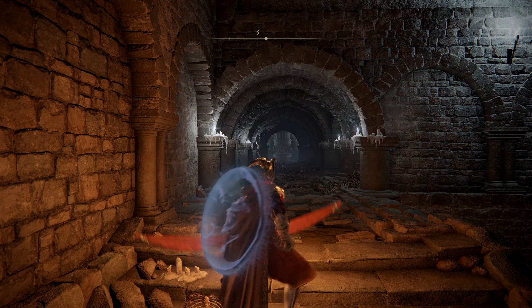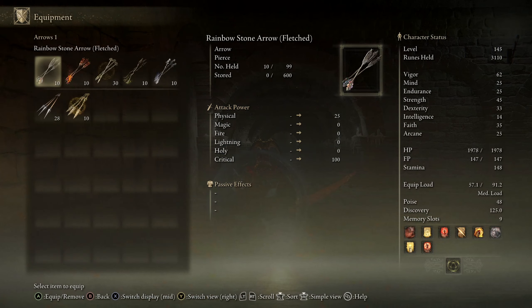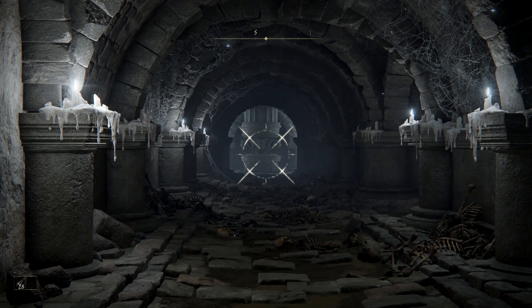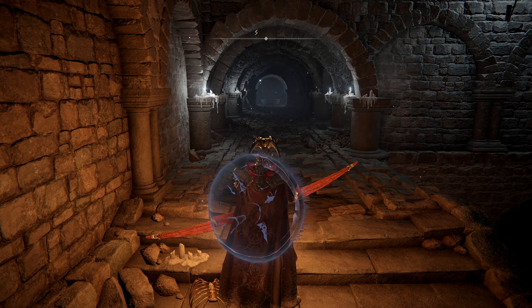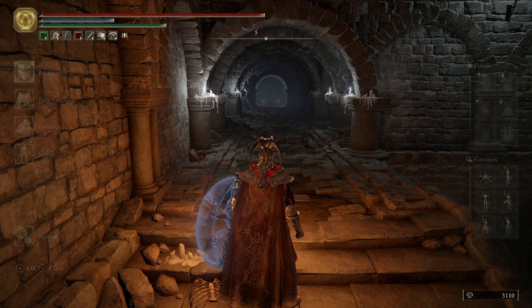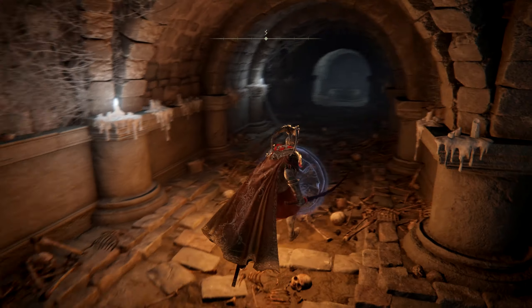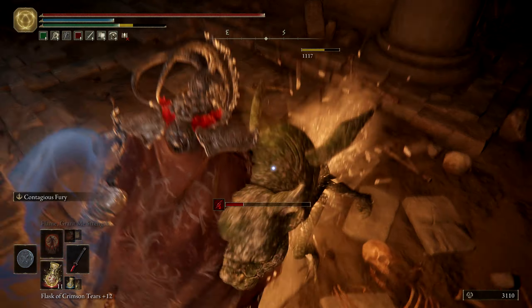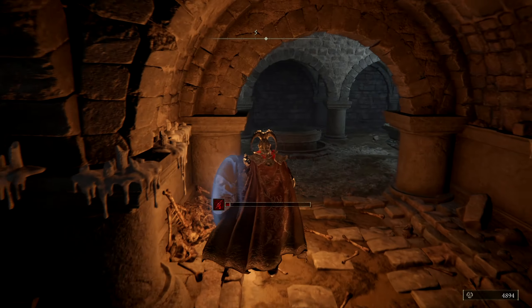We have a frost tower shooting frost mist over there, so we need to hit it with an arrow to send it down so it doesn't cause us trouble. We're going back to our Rivers of Blood katana and proceeding forward. These catacombs are really short and sweet, but the problem is they have so much bullshit — for lack of a more PG term.